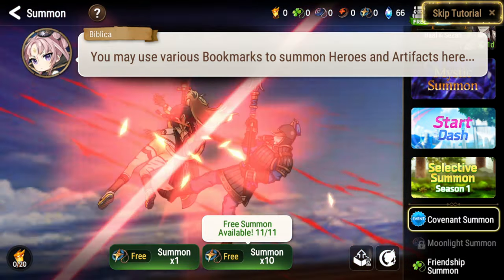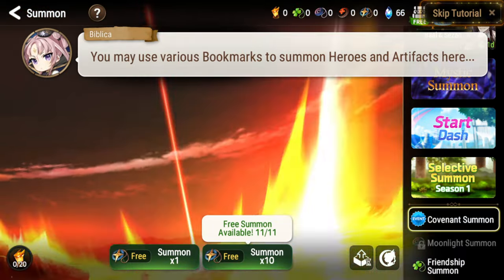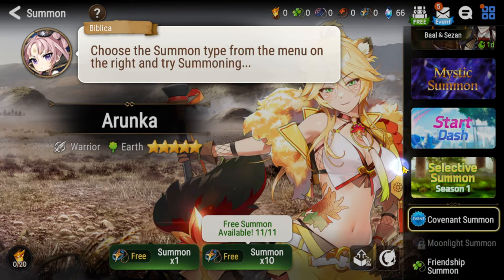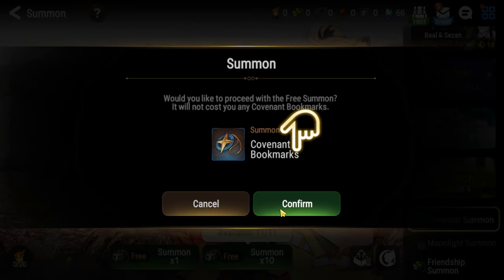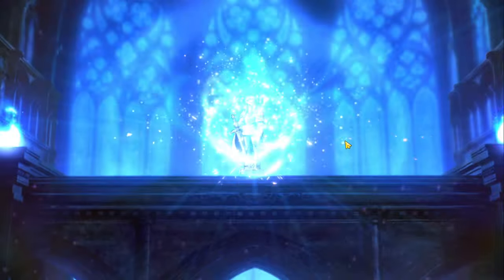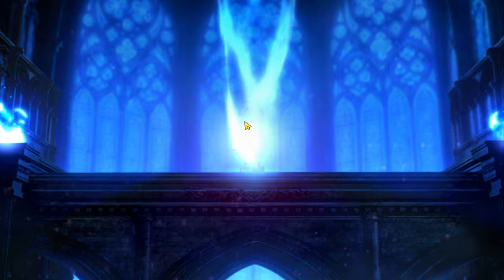The next part we have is the summons. They're going to start you off with a free summon, so you're going to go ahead and get that out of the way. We also have 10 pools going on right now for the collab, so you're going to get a lot of summons to start off with the game. Our first summon is going to be a warrior — it's going to be Muchacha.